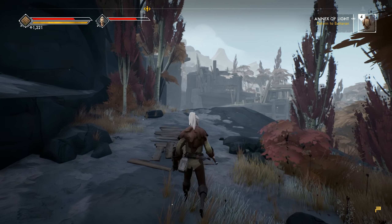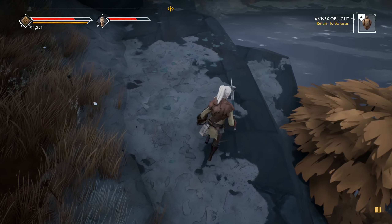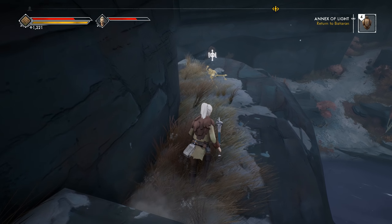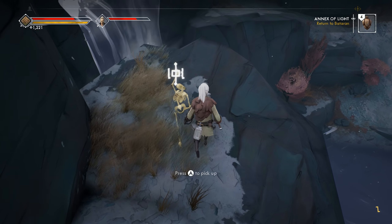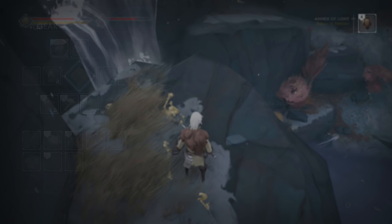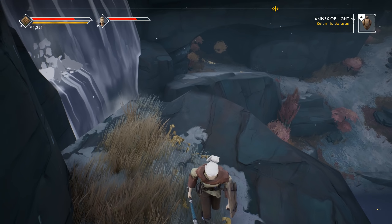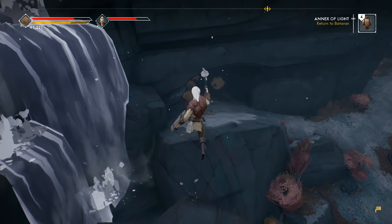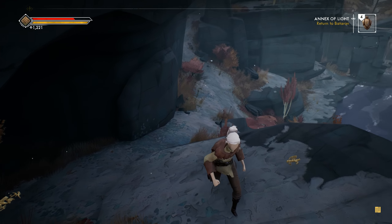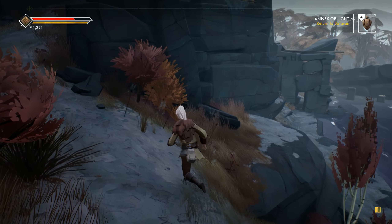I think this path might lead me on a one-way drop back down to where I want to go. Yeah, I probably couldn't get here from the other side. Can I even make that jump? I guess we're gonna find out.